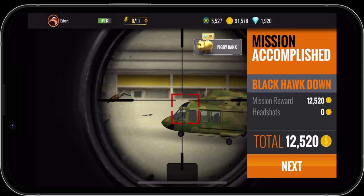The mission has been accomplished. Notice that we got 12,520 coins for this mission. As we go through locations and missions the coin rewards will go up, and we definitely need those coins because each higher-tiered weapon costs a lot more money. We'll click on next.